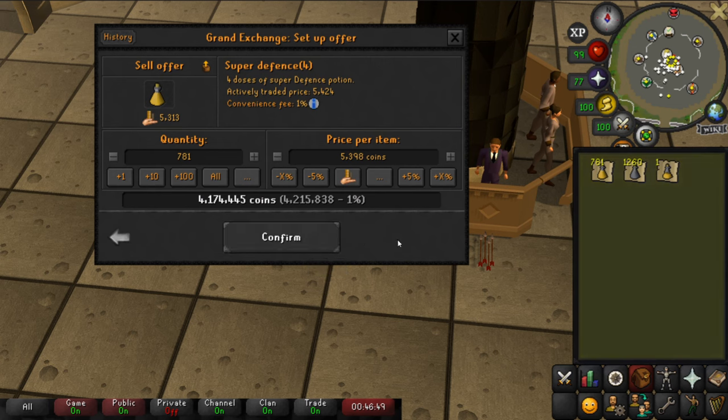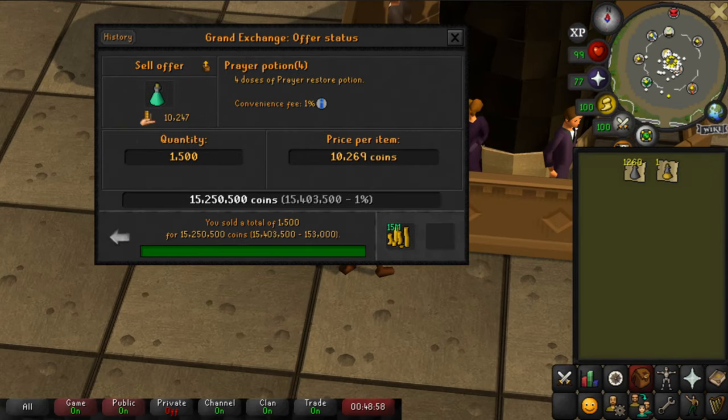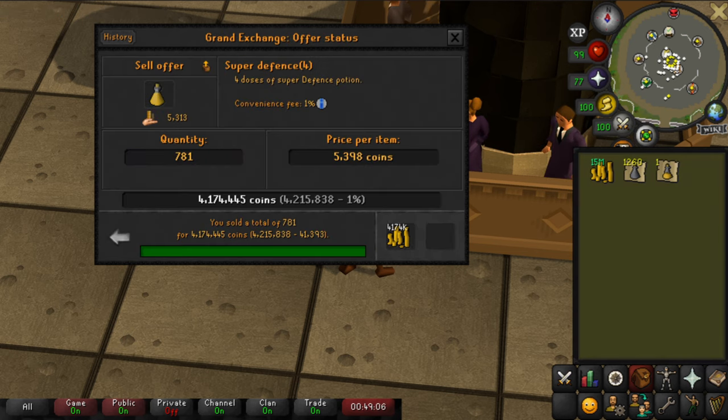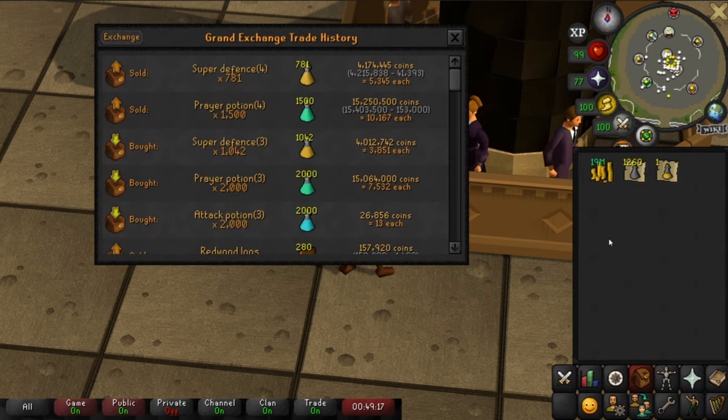It took me about 5 minutes to check the prices of a few potions and put some offers in the GE, then another 10 minutes for them to buy. It then took maybe 10 seconds to decant them and put them back on the GE. The super defence potions made me 160,000 GP profit and the prayer potions made me 190,000 GP. There are tons of potions you can do this with — I spent literally 10 minutes on this method, and if you put in a bit more effort and buy more potions you can make quite a lot of money.